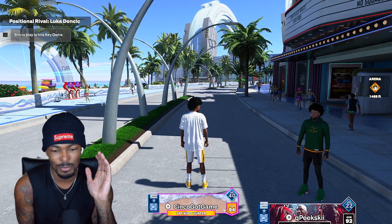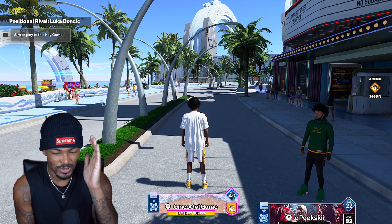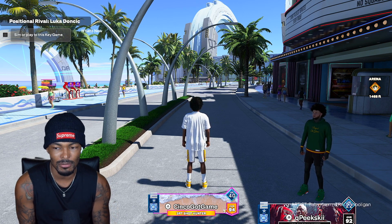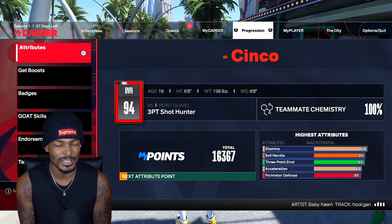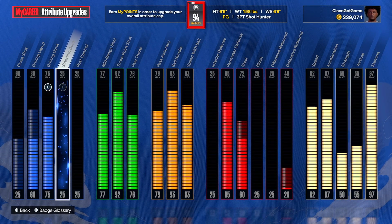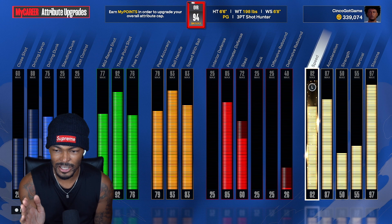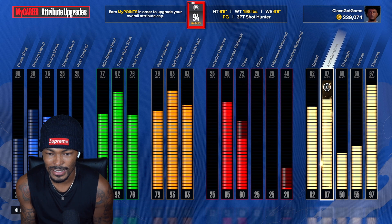Just to let y'all know off the rip, my point guard is a 94 overall, 3-point shot hunter. I dropped a build video on the channel, so if you want to go check that out, make sure y'all do that after this video. Now my attributes currently — to get what I have, you need a 93, 92 ball handle. I went 93 for a specific badge, but I have a 92 ball handle, 83 speed with ball, 82 speed, 87 acceleration. And this is how I look at 94.